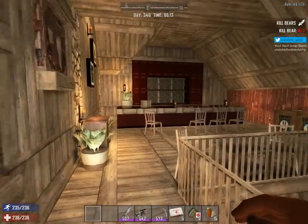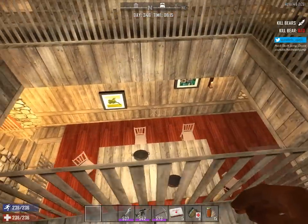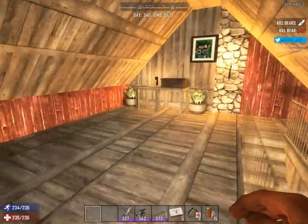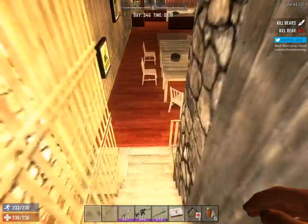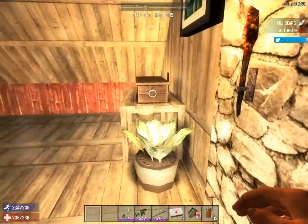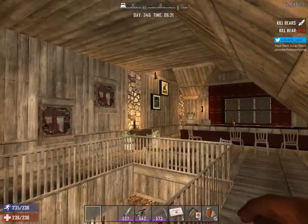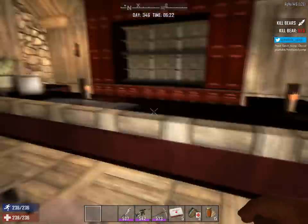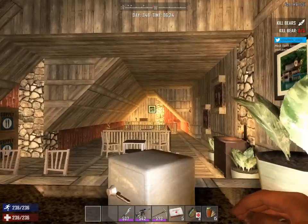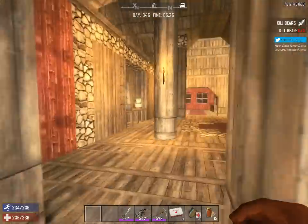Over here is the bar area, where the balcony looks down to the kitchen and the dining table. Stairwell down to the kitchen. That does it for the third floor.